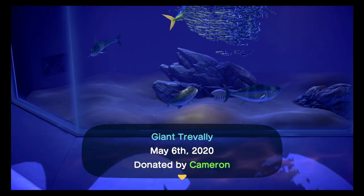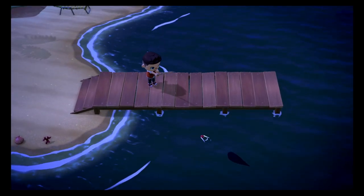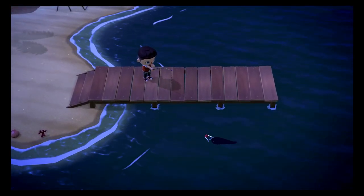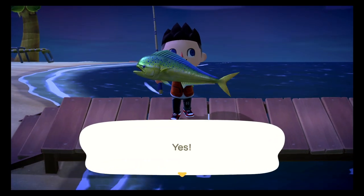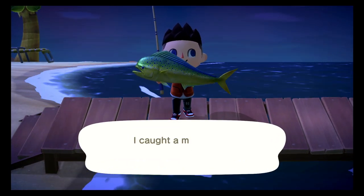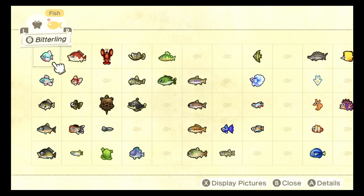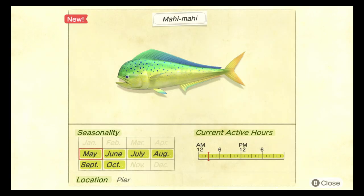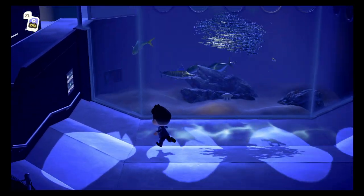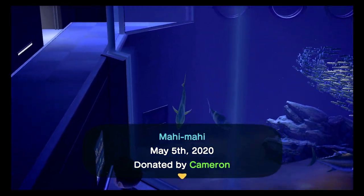The final fish we need to catch is the mahi-mahi. I hate this fish. It can be found between the months of May and October. It is very large — a size five — and like the giant trevally, it spawns all day at the pier. This fish is rare. It does look pretty cool though — very impressive with the color scheme it's got. It even looks like my friend — he has a massive forehead and a very bad hairline.